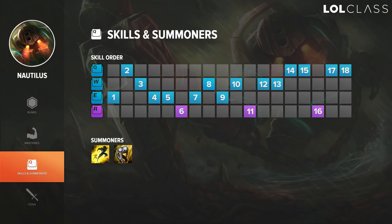After level four, max E over W over Q for lots of early damage and burst. At level six it's very easy to burst someone — use the ultimate, hook, stun, E, and it's a lot of damage. However, if the laning phase is ending and you're moving into teamfights, max W over E instead, since E is mainly for the laning phase.